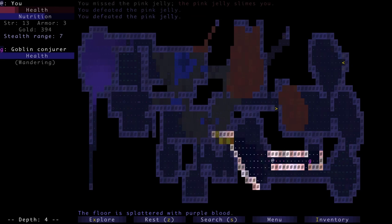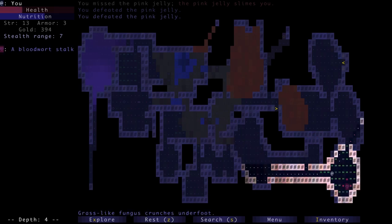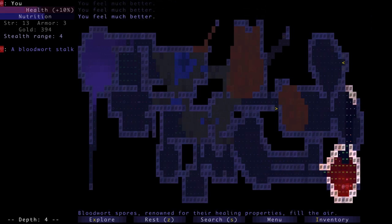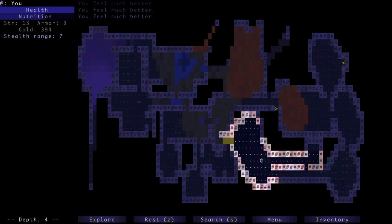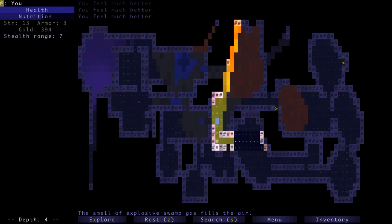There's a goblin conjurer there — that's not good. But our health is largely back. Maybe we can kill them off. The conjurer is coming — it hasn't seen me yet. Let's try to get around it. We still have our plan to heal over here. Let's stand in this red stuff — the bloodwort gas — as long as we can and watch our health climb. There are still two more bloodwort patches if we need them later. I don't know where that conjurer went.